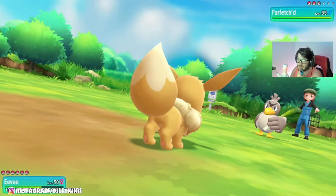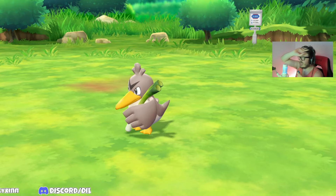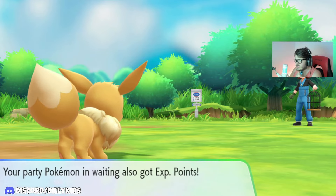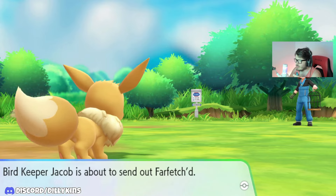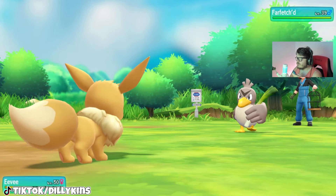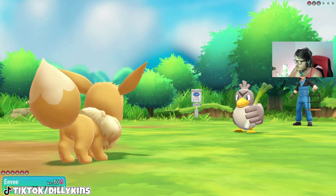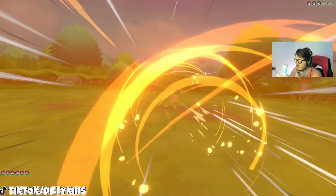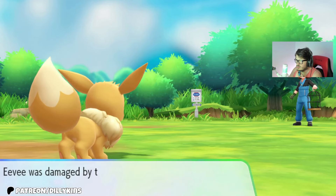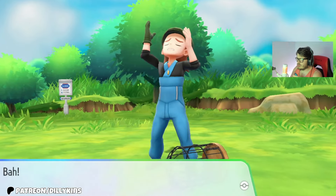Going to use Double Edge — that will one-shot Farfetch'd. Eevee is going to take the recoil damage. 514 EXP points for Eevee, also with the Pokemon in my party. We got a Farfetch'd number three. Keeping Eevee in the mix, doing another Double Edge. Quick Attack from Farfetch'd. That will faint Farfetch'd — it does one-shot it. Eevee takes the recoil damage. 514 EXP for Eevee and also Pokemon in my party.